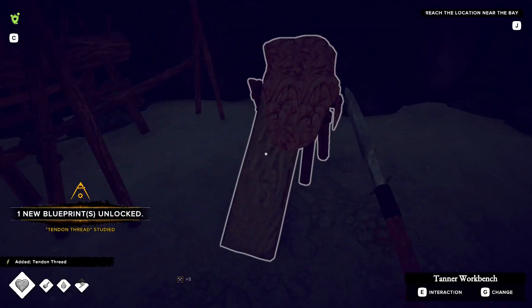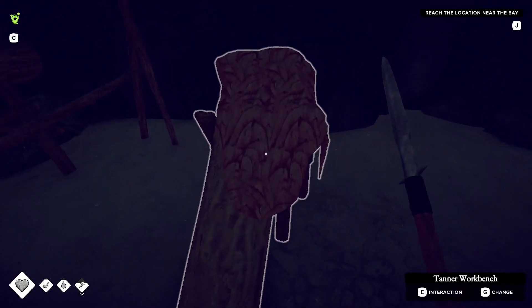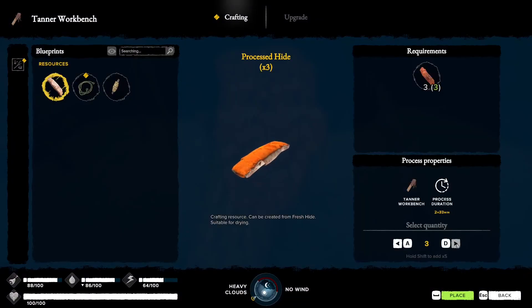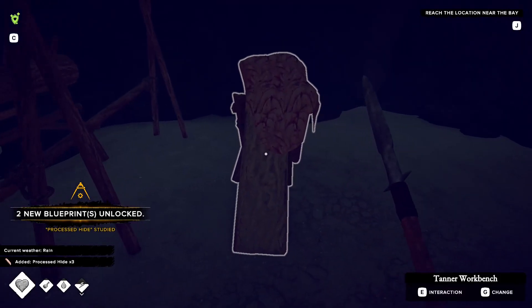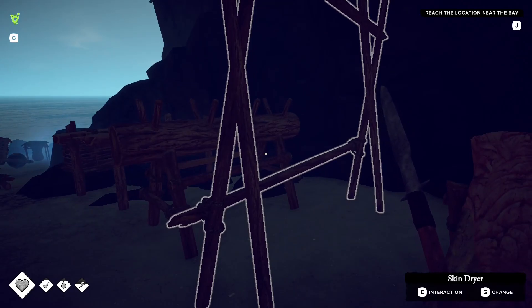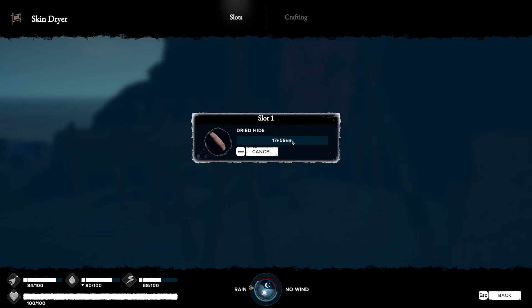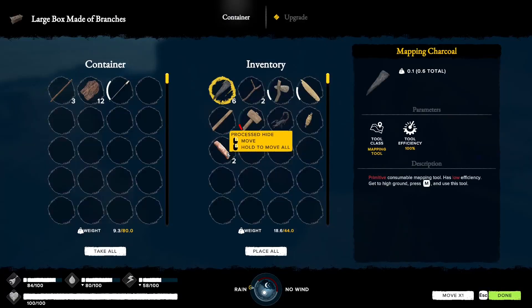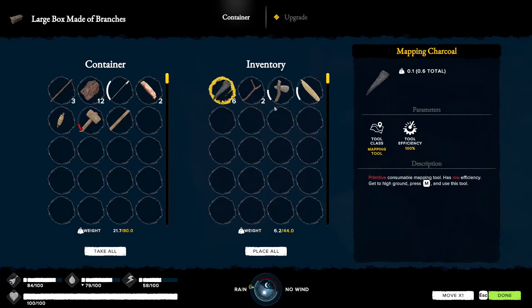So we go to the workbench and we can cure the tendon thread - 26 minutes. But we can also process the hides; when we want to dry a hide we have to use processed ones. So let's process these three - two hours and 33 minutes. Now we have the processed hides in our inventory, we just press E to add a processed hide to the drying rack and it will be dried within 18 hours. I'm just going to use this box for the hides for now. The wooden hammer goes back and we can put the spare split log away in the store.